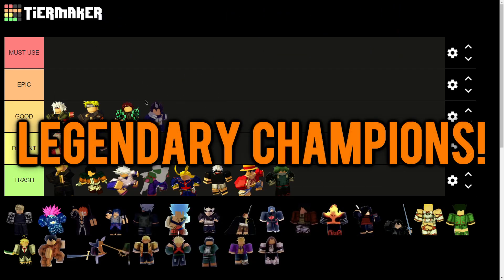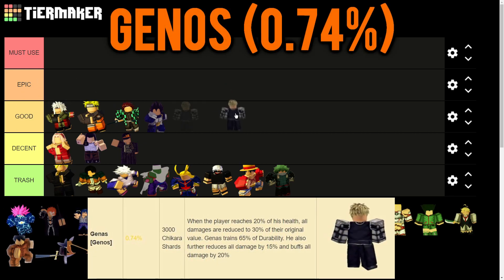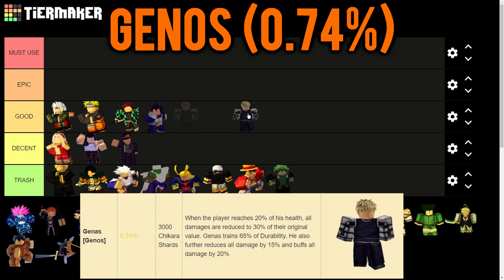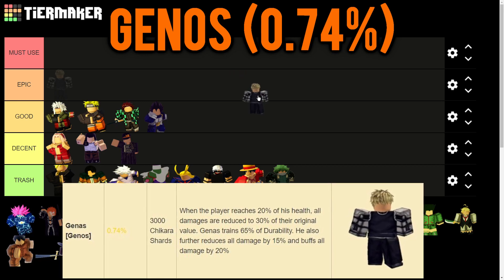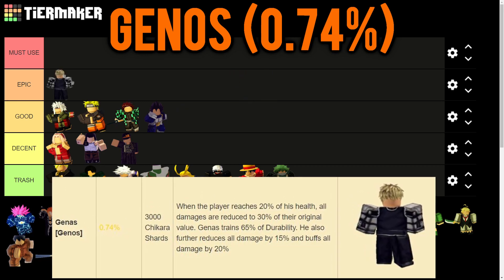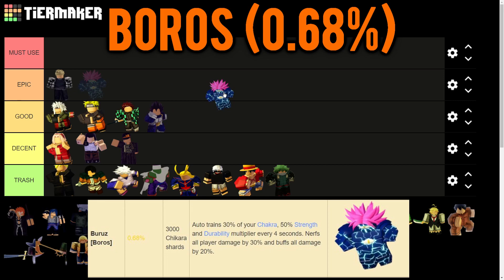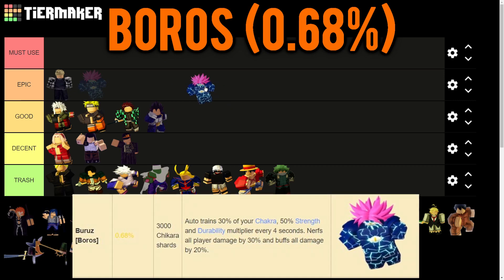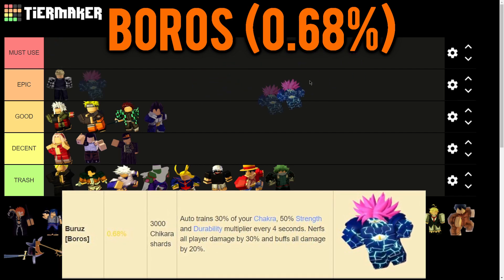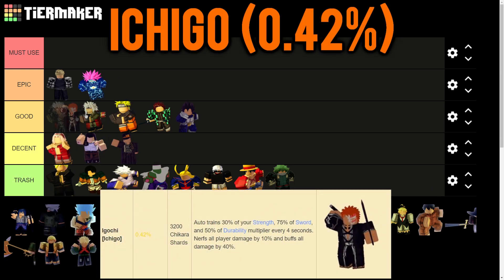Now we get into the Legendary champions - their chances of obtaining are below 1%, but they're worth it. First is Ganos: when the player reaches 20% health, all damage is reduced to 30% of its original value. He trains 65% durability, further reduces all damage by 15%, and buffs all damage by 20% - really good for durability for mid-level players. Then Boros trains 30% chakra, 50% strength and durability, nerfs all incoming player damage by 30%, and buffs all damage by 20%.